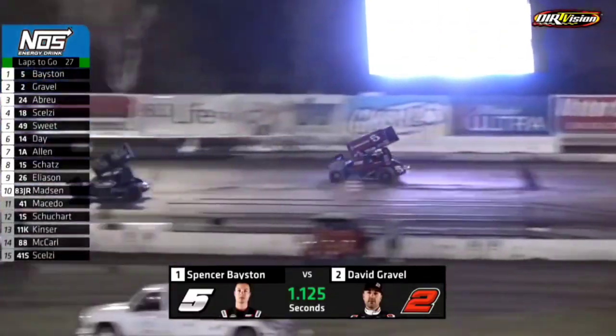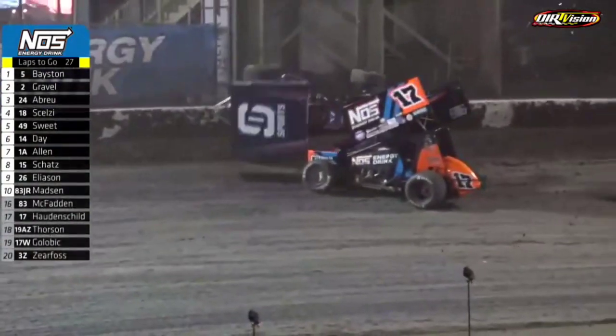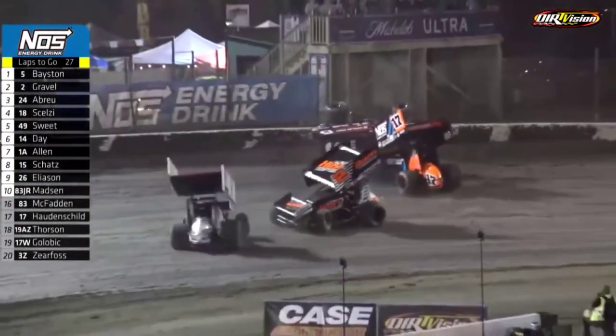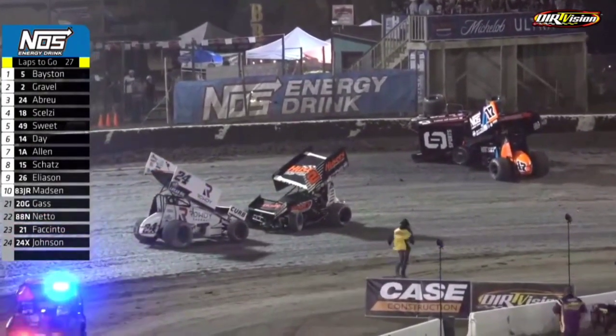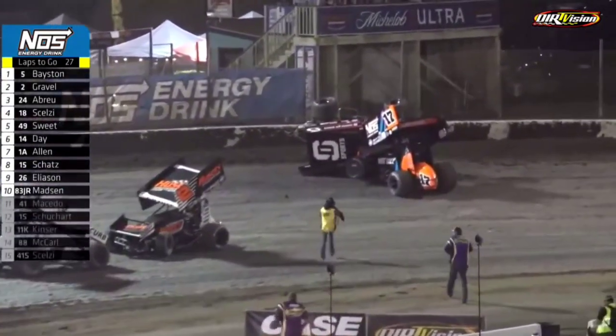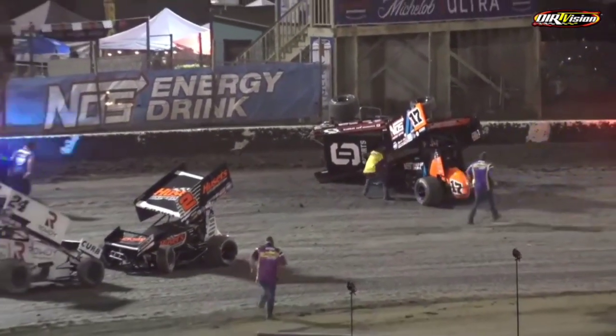A car goes to the extreme upper reaches of the speedway and into the wall in turn number three — it's Sheldon Hottenshield. Baston can't avoid it and gets into it, but upside down. David Gravel is involved, and Rico Averill as well. The top three are taken out when Sheldon Hottenshield got into the wall in turn number three.